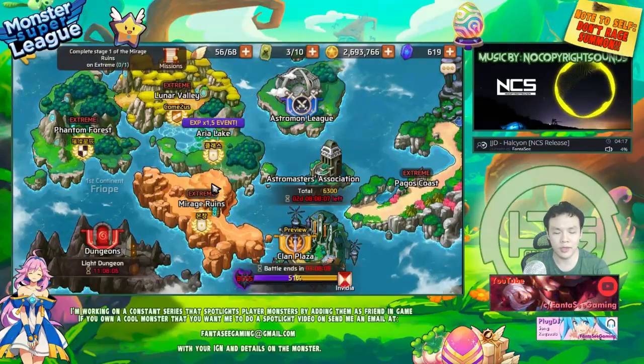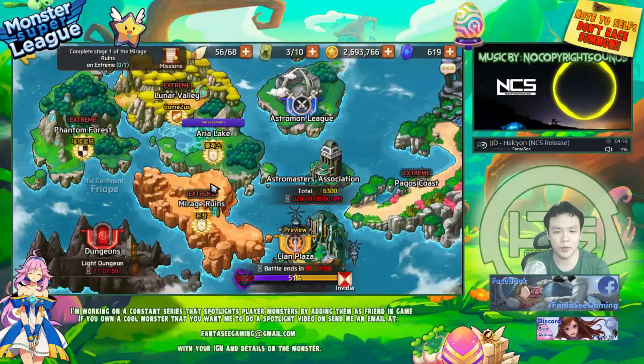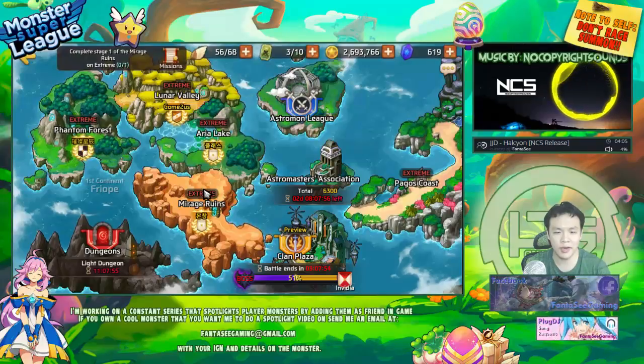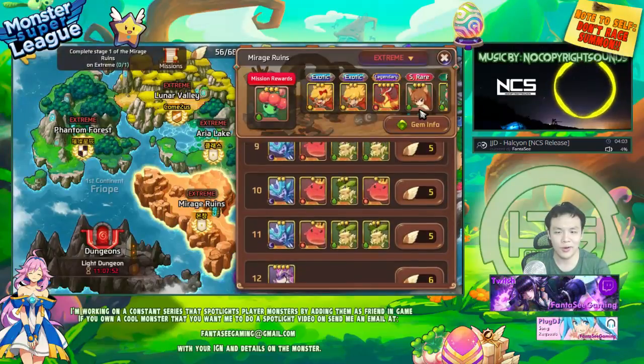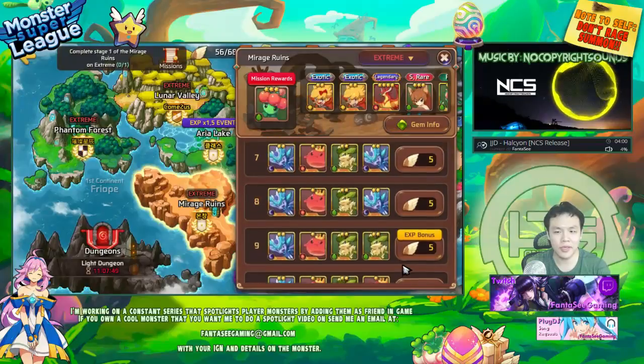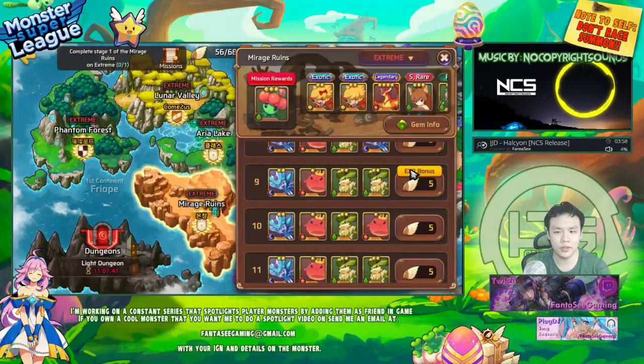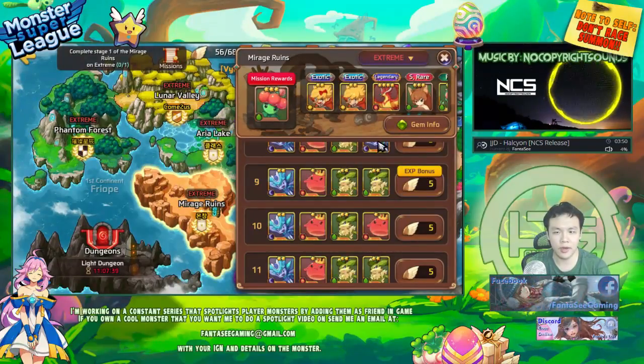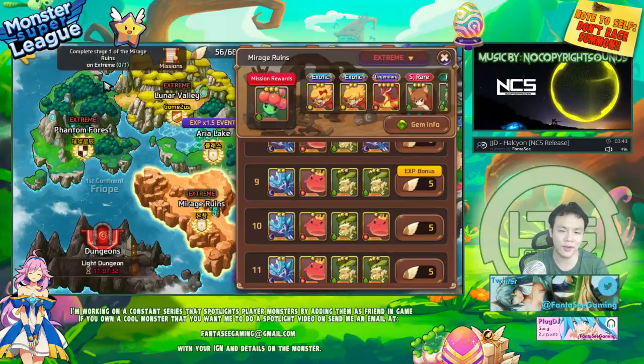If you're only worried about time — say you want to get something to 6-star before tomorrow — the most time-efficient way would obviously be to farm on the XP map during an XP event. The best way to farm is to go into the EXP stages, specifically the stage with bonus XP, stages where you have a strong elemental advantage, and also farm on Extreme Mode. Combine all three of those together, and if there's an event, combine that in too.